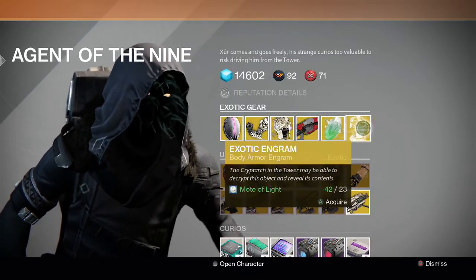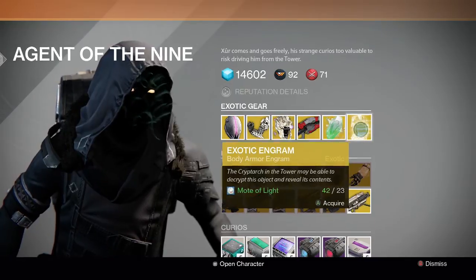He also has the exotic engram this week — it's a chest engram, so if you want to gamble on that, go ahead and pick it up.